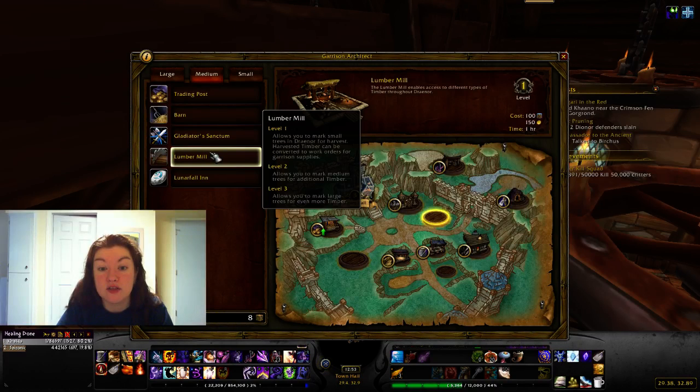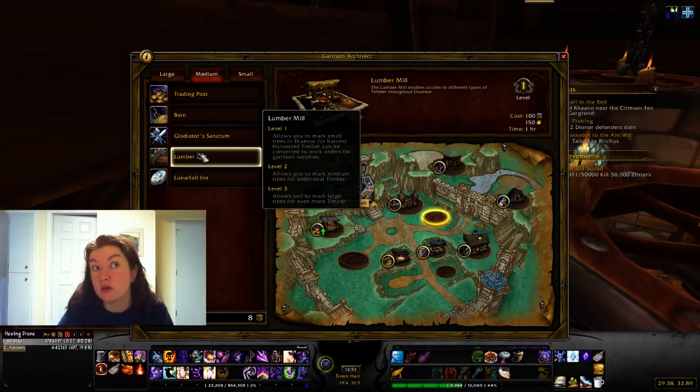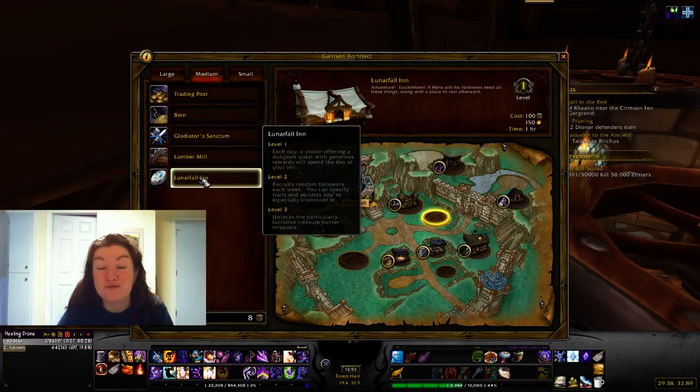Lumber Mill allows you to get Timber which you convert into Garrison Supply. If you're starting out, the ones to grab for farming resources are apparently the Trading Post and the Lumber Mill — though I'm going for the Inn as my second medium building instead.